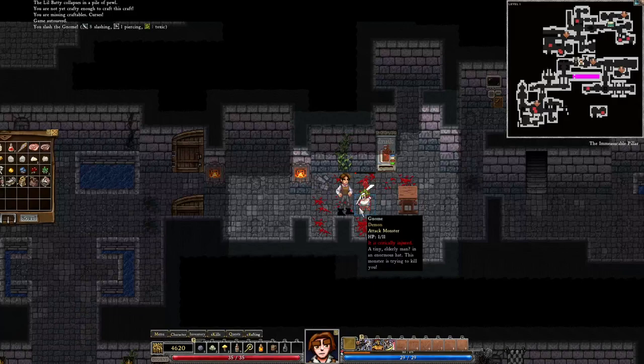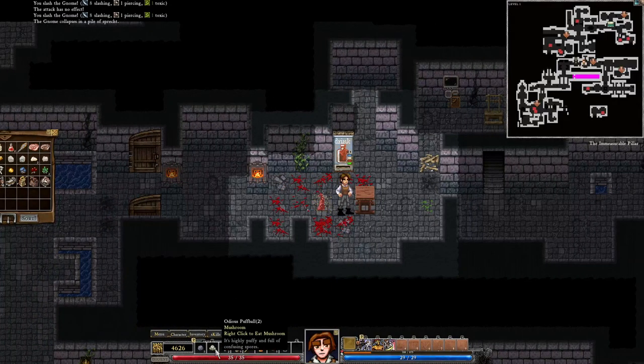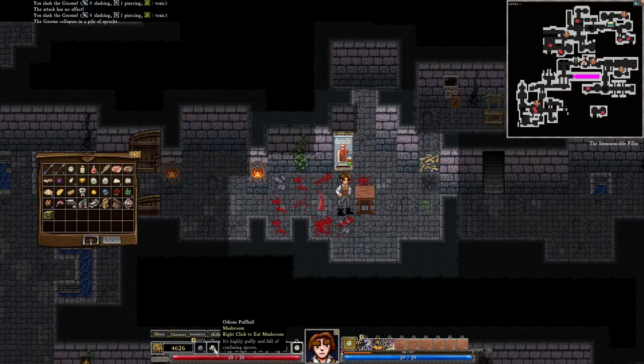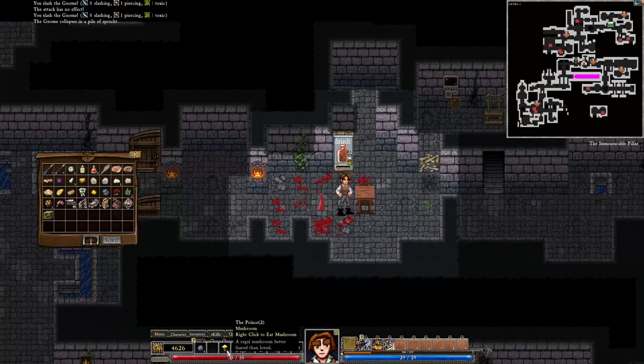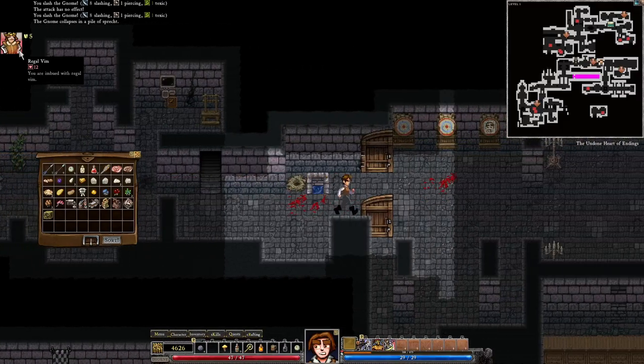This guy wants to kill me so let's kill him first. Let's eat another arduous puffball — that's only going to give us more puffballs. Might as well consume it entirely. Now we have some puffballs we can use. Let's eat the prince — from eating the prince we get regal vim, which gave us extra health. That's kind of cool, good to know.